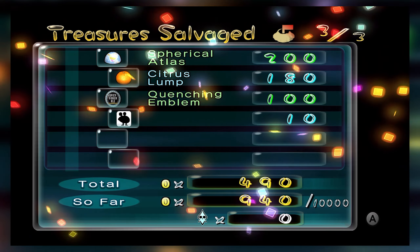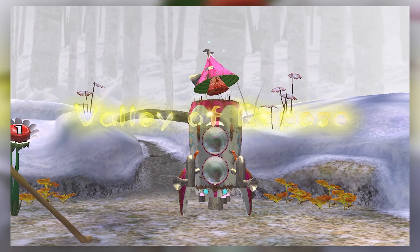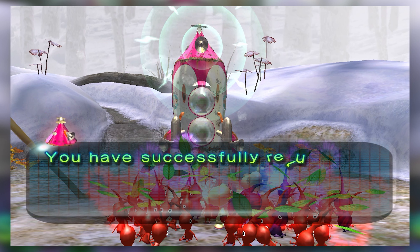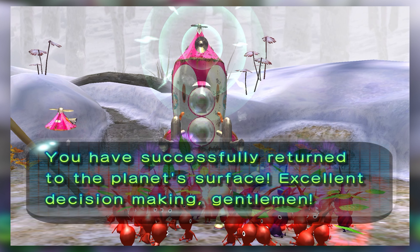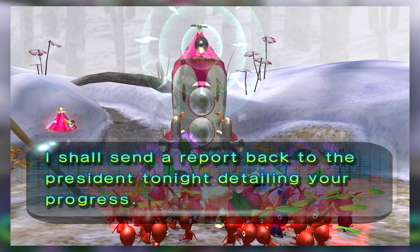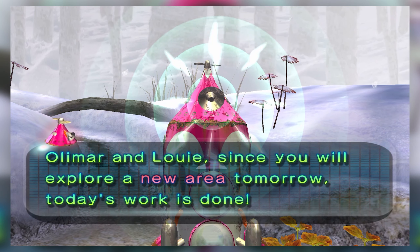It's nice to know there are purple flowers in there to get — they're not always there, but they're always there the first time. We will always appear right in front of our ship. Now we are basically at 20 minutes for the day, so we won't go to the next level this episode, but we do have time to explore. My episodes aren't always going to be 20 minutes. The game automatically ends the day — Olimar and Louie, since you'll explore a new area tomorrow, today's work is done.